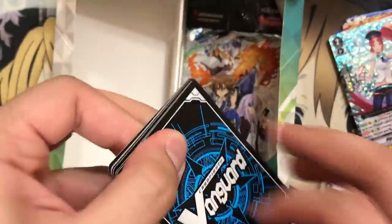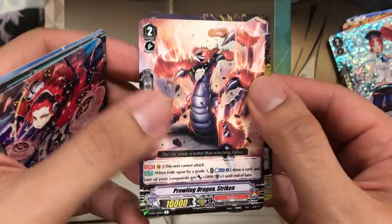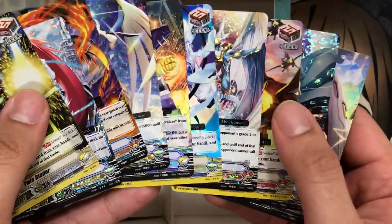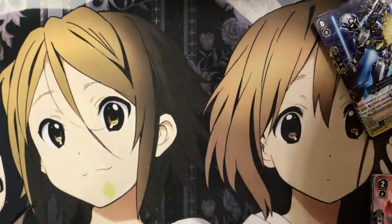We've got two more packs left. Pongol and a Farful Magus. Last one right here — we have Prowling Dragon Striking, and our last double rare is Twin Blader for Nova Grappler. So not too bad for the first box ratio. We have the three triples, the one Vanguard Rare, and six doubles — that's ten holos for 16 packs. Not bad at all. I really do like that they raised the holo ratios for each one. But moving on to box number two.